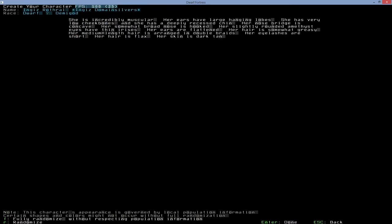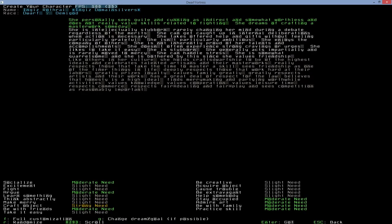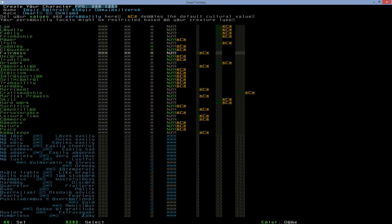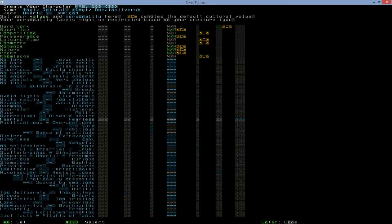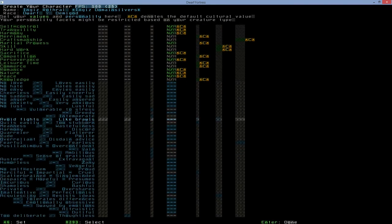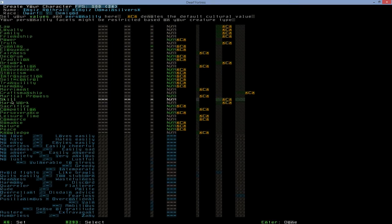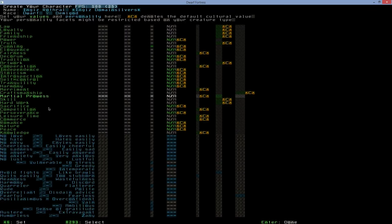Press F to randomize the character if you want — it has no influence on the game. In the F menu, I like to go down and increase fearlessness, because you're a martial artist who fights hydras practically naked — you want to be fearless. I also bump up 'likes brawling' and set training skills and martial prowess to quite important, since you'll be using those a lot. You can also give yourself a little boost to focus.